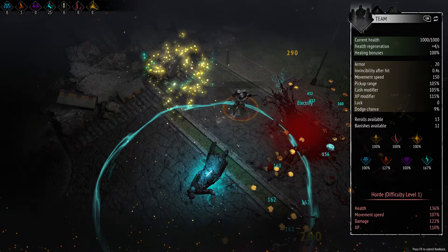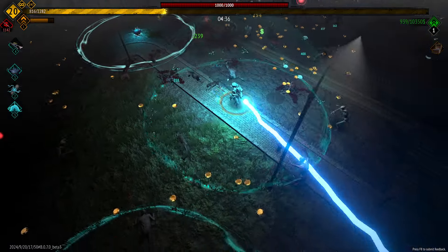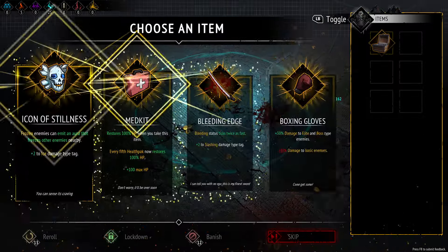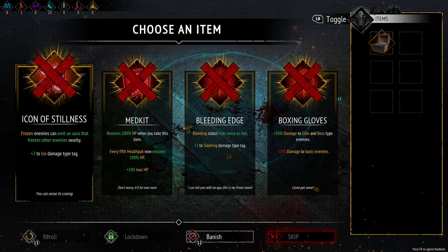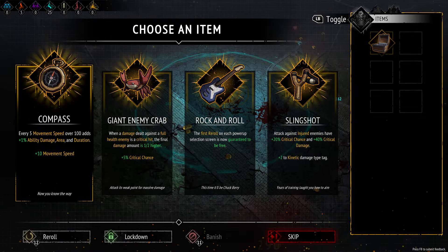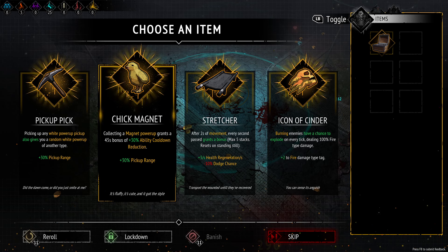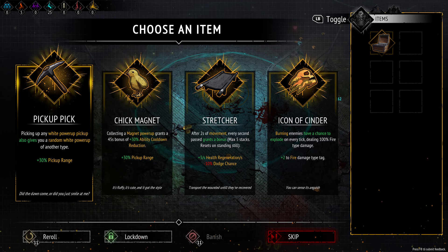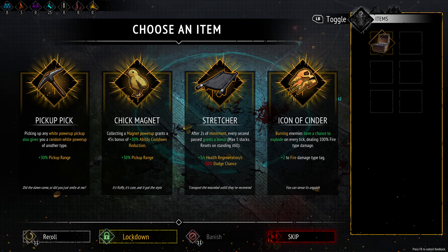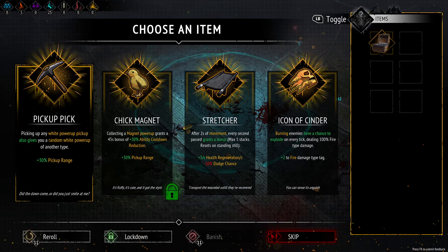Let's do energy shield again. With the energy shield, we'll probably take the frost one I think. Okay, let's get one of our items here this time — that's what our re-rolls are for. Oh, I should use my banish. I don't even care what we banish. Let's banish med kit because we're going to really want these very specific items. And of course none of them are going to show up now. Let's re-roll again. Okay, so now we have two of them: picking up any white power-up also gives you a random one, and then collecting a magnet also gives you ability cooldown reduction. Let's lock down chick magnet for now and we'll take the pickup pick first.